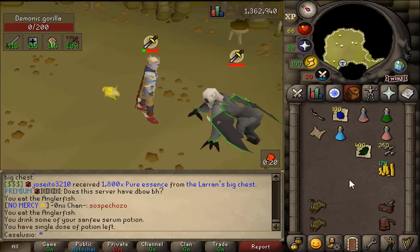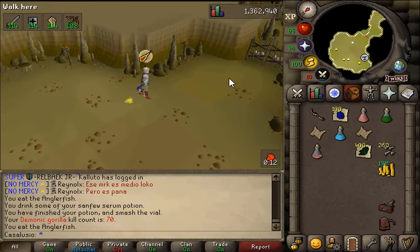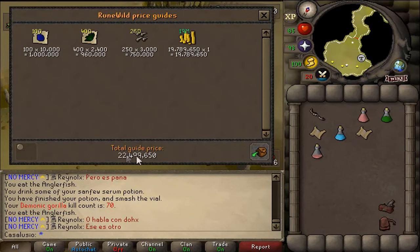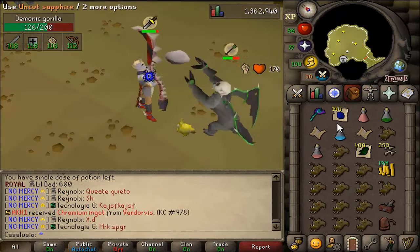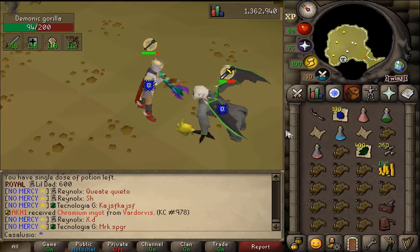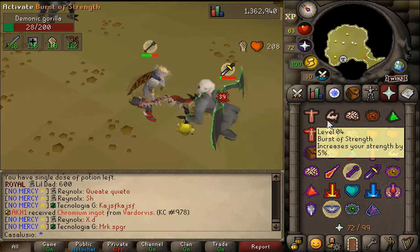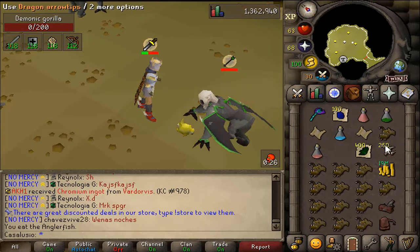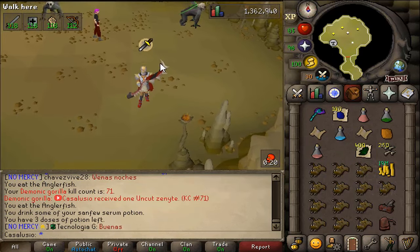And I'm lucky! Okay, what is this — another clue scroll? I'll take it. 50 minutes have passed, let's price check everything again. We have 62.5 million — could be better. I still want that Zenyte. 10 more minutes left, let's hope for the best.